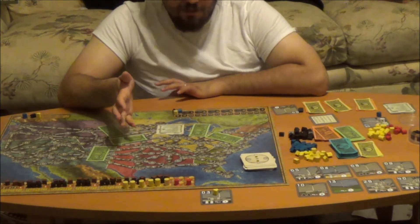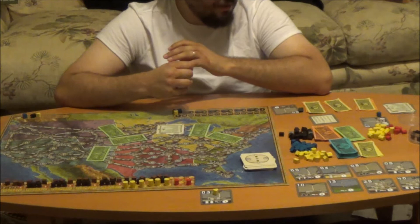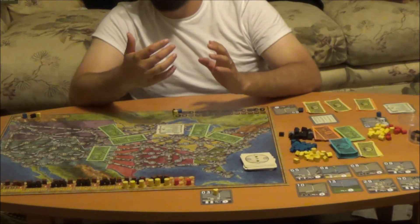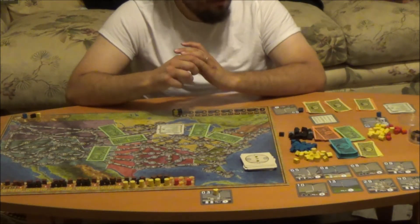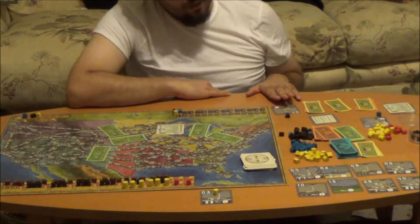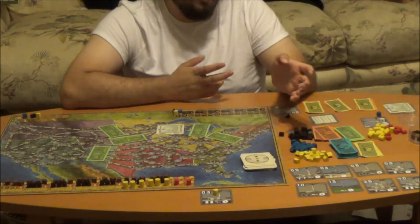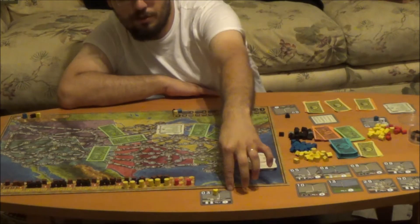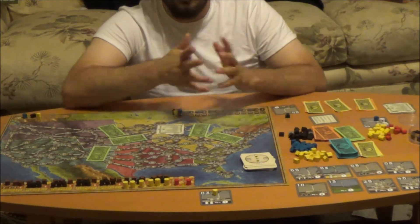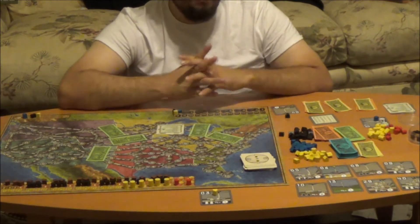We've already bought power plants and determined play order. Normally this would be Phase 2 of a turn, at which point the first player always begins the auction. Being first in the auction isn't as beneficial, because you can only get one power plant per turn. Once a player buys a plant, they can no longer buy additional ones that round. So if blue buys next, yellow can essentially buy whatever top-row plant they want at the base price with no competition.